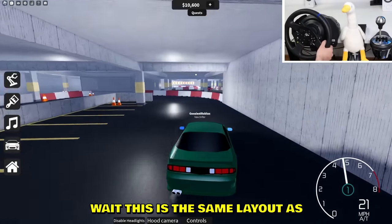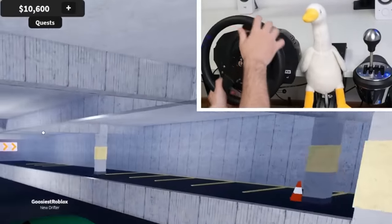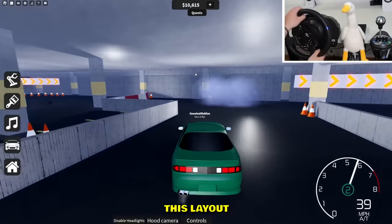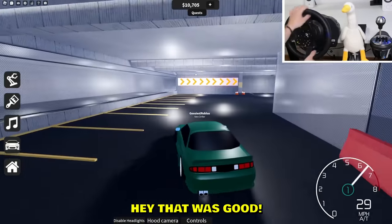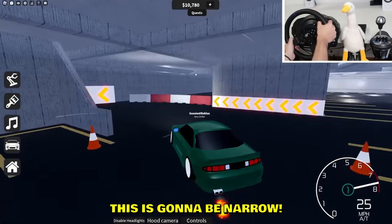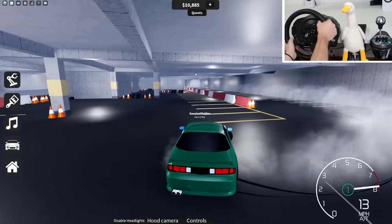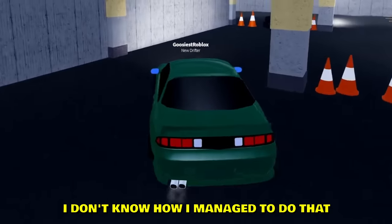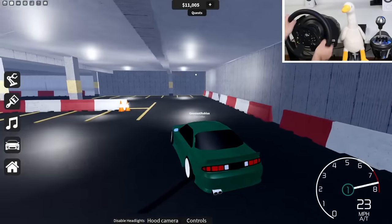Wait — this is the same layout as in Assetto Corsa! In Assetto Corsa there's a Tokyo Drift map too, and they actually replicated this layout. Easy — boom, that was good! This is gonna be narrow — boom, check that out! That was really good, I don't know how I managed to do that.